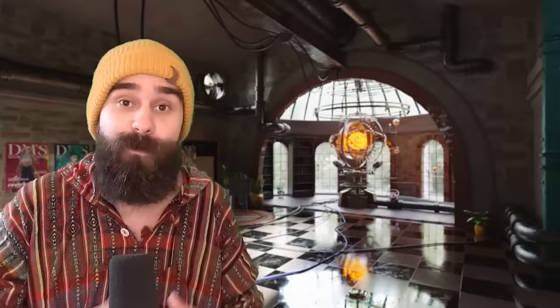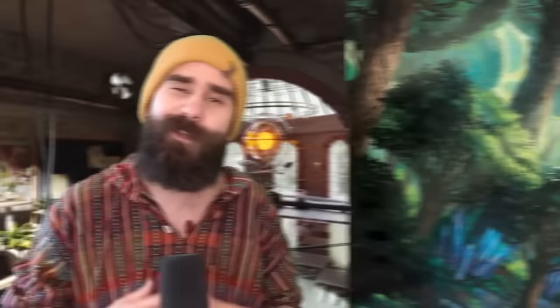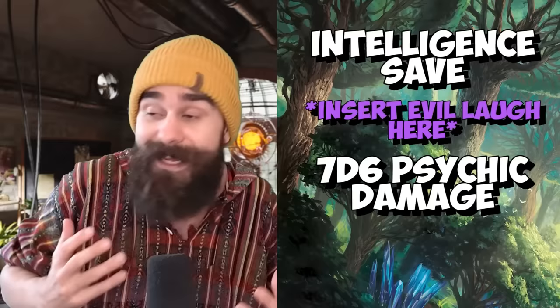Psychic Lance — when I first read this spell, I did a double take, like I felt like I had been hit by a psychic lance. You fire a lance of psychic power from your forehead, targeting a creature within 120 feet. Even if you can't see that creature, the lance will hone in on them if you say their name, like a freaking guided attack missile. Being able to attack creatures while behind full cover is massive — you can't be targeted for attacks and meanwhile you're throwing out these missiles with impunity. The creature needs to make an Intelligence save, which most creatures suck at, or take 7d6 psychic damage, and even if they pass the save they still get slammed for half.